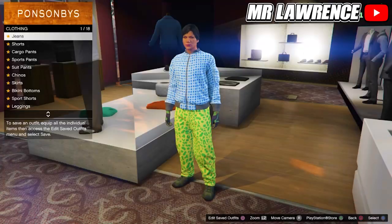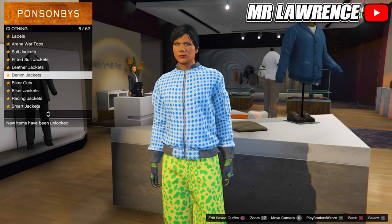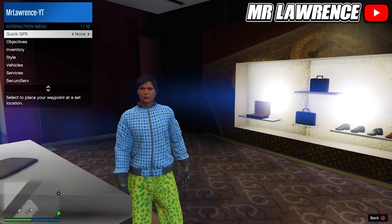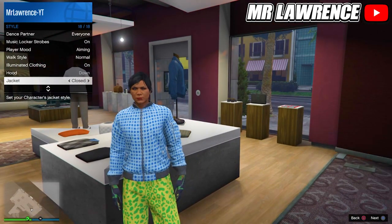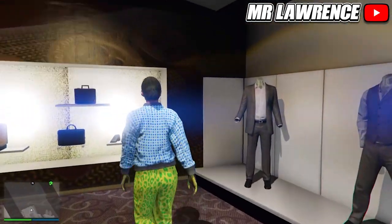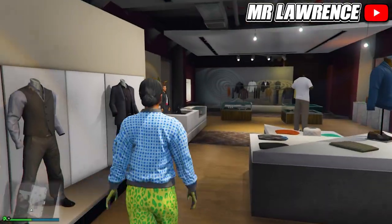Then go to the pants, go to sport pants and equip the first one again. Then go to the tops, go to leather bomber jackets and purchase the blue dotted leather closed. If it's not closed, open your interaction menu, go to style and here you can close your jacket. Now while you're at it, go to style, accessories and equip the light woodland armored gloves. Then go to the shoes, go to boots and purchase the moss tech boots. Save this outfit in your next empty slot.